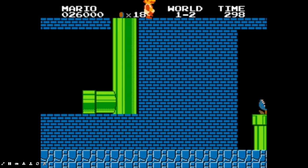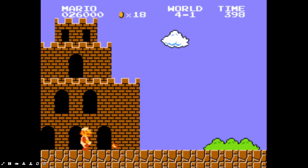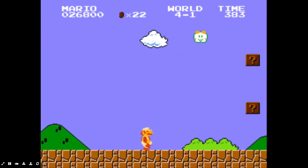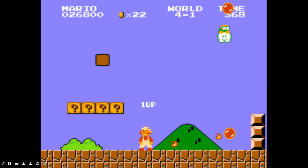A cool little easter egg you can see is in worlds 1 through 7 — if you kill the Bowser there with fireballs, you can see that they turn into a different enemy. That's because all of those Bowsers are fake Bowsers, and that actually becomes a thing in Super Mario 3D Land as well. That's a pretty cool callback that they do.